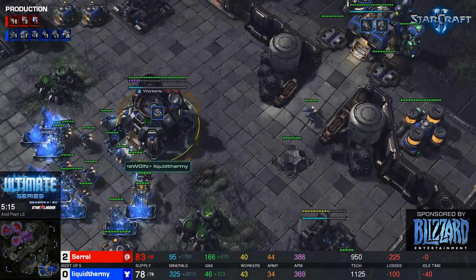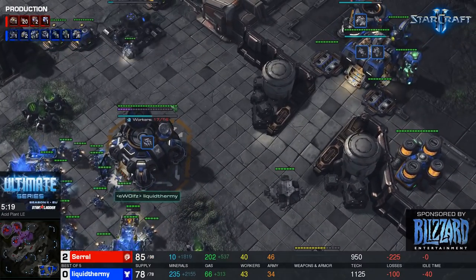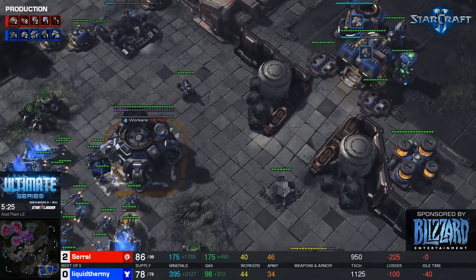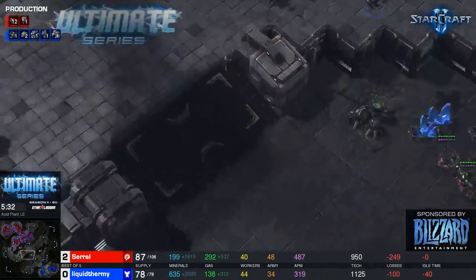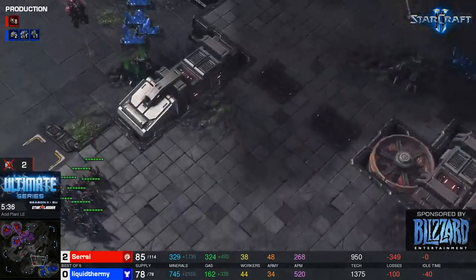uThermal does plan on going for a hellbat push with this, or maybe he's rushing into plus one armor. He's making cyclones as well — it's so hard to call. He's freestyling it. But maybe that's what you need versus someone like saril, who — I completely ignored by the way — is going for a roach-queen all-in. But uThermal has a battle cruiser out.